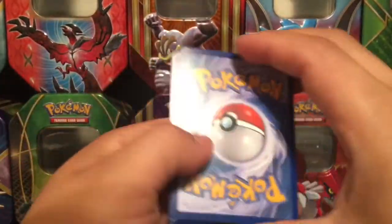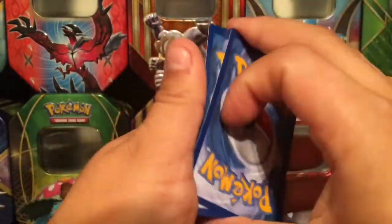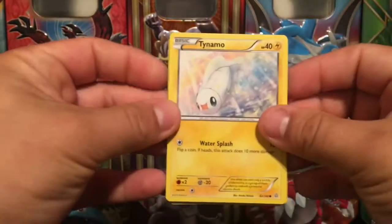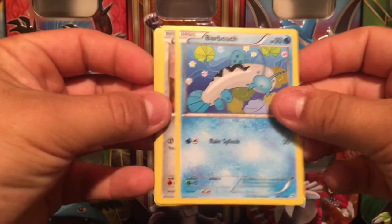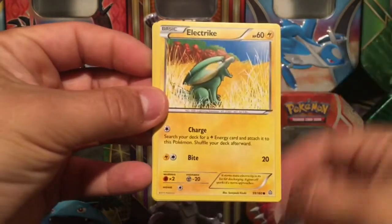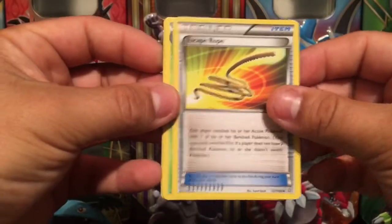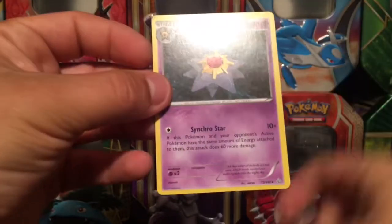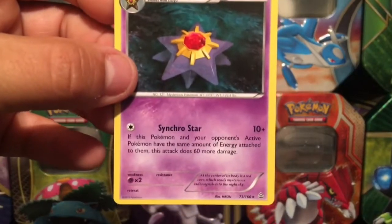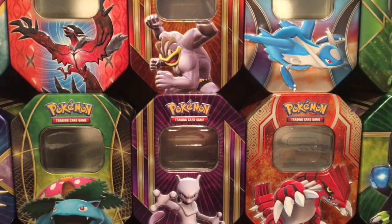Here we go — code card for you guys. From the first Primal Clash pack we got a Weedle, Barboach, Honedge, Electrode, Skyla, Escape Rope, a Double Blade Reverse Holo, and a Swampert rare card non-holo. Put that off to the side.